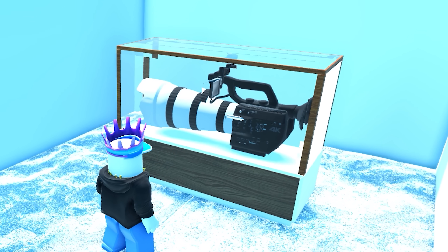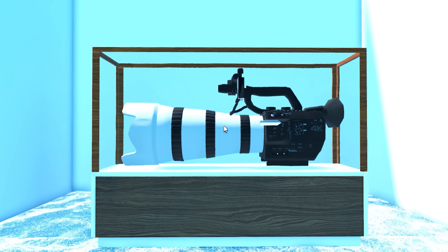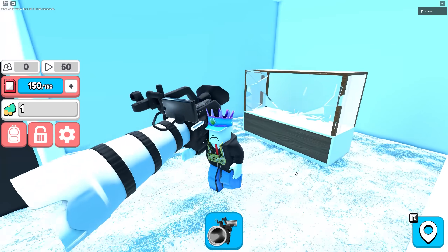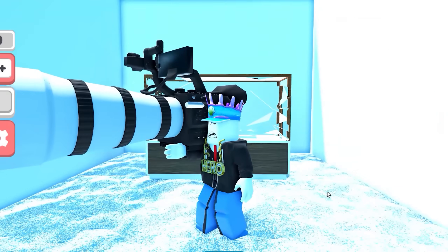Inside the secret room, there is a secret camera that is highly protected with glass. However, you can actually break through this glass and steal the camera directly and keep it for yourself.